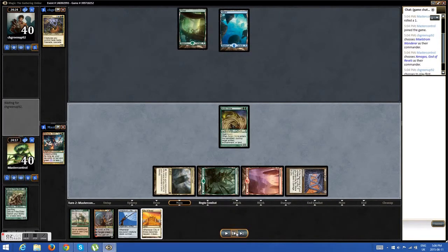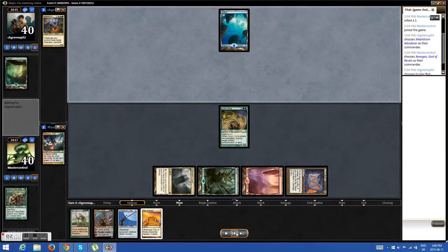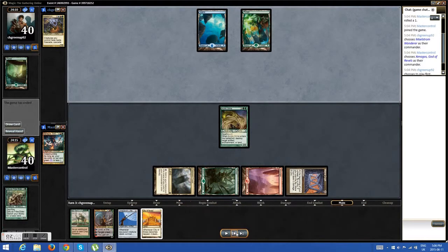I go for the Forest because Maelstrom Wanderer decks all they do is ramp, and if I keep him off green maybe I can delay him a little bit. He decides that's the game. The next one is more interesting.